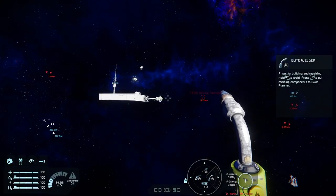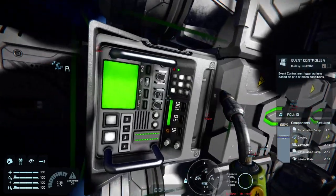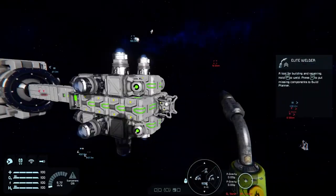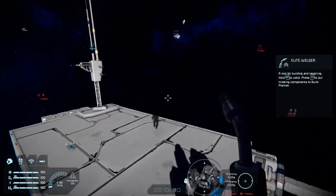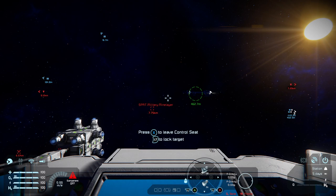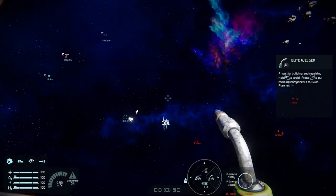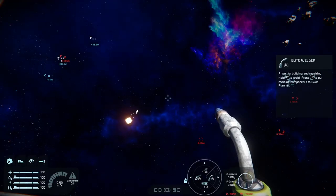For a final demonstration: using the AI Flight Move block, the AI Offensive block, and the Event Controller, we can make a homing missile. When we turn off the merge block, the Event Controller detects the state change and turns on the AI Flight Move block on the missile. The missile shoots off, the offensive block seeks out the nearest largest enemy grid, and delivers the payload with a bang.